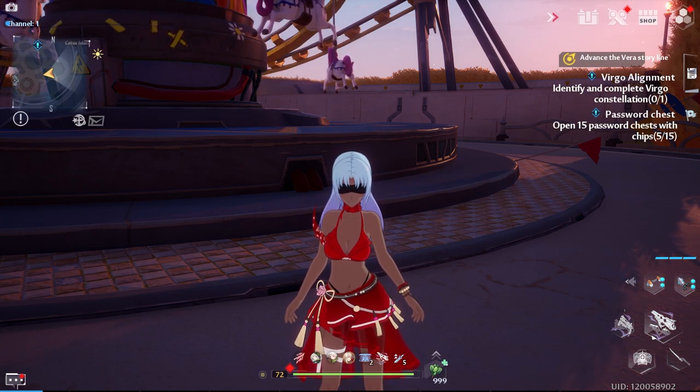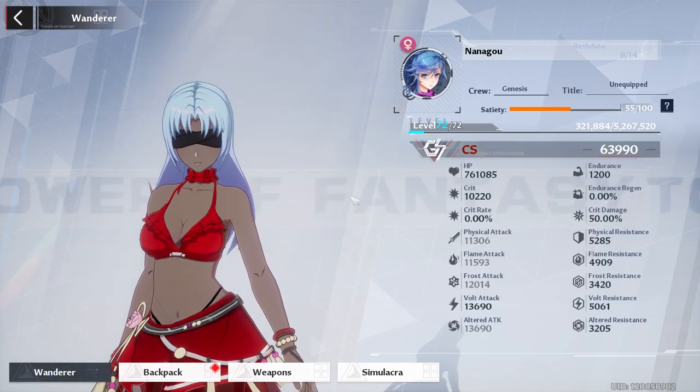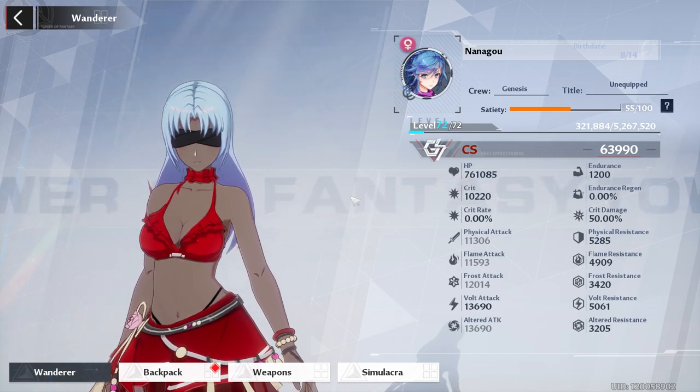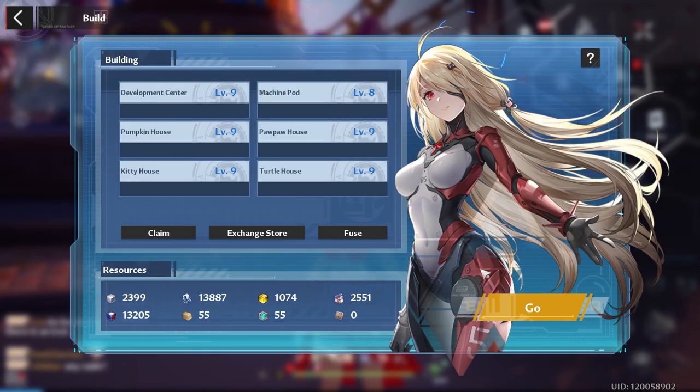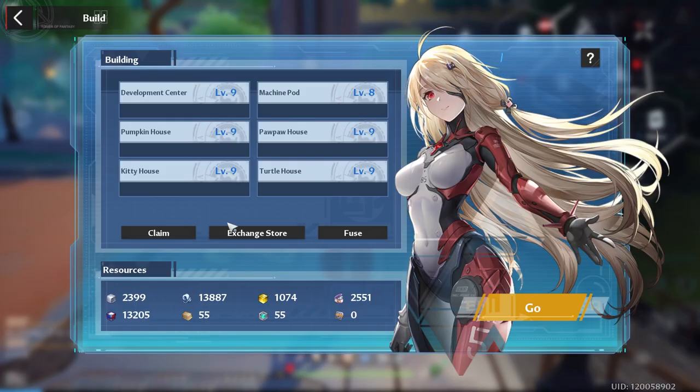Welcome to my day 73 progression guide. We did not get a level increase but I'm thinking we might get one tomorrow, so for today I recommend that you try to reach level cap. Starting out, you want to go to your artificial island, then go back to Build.